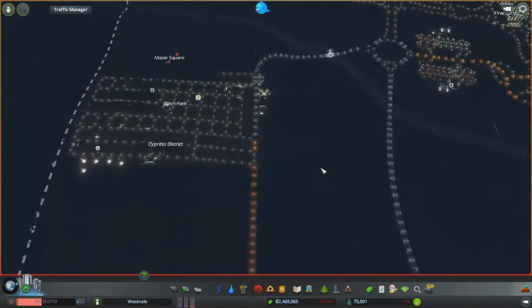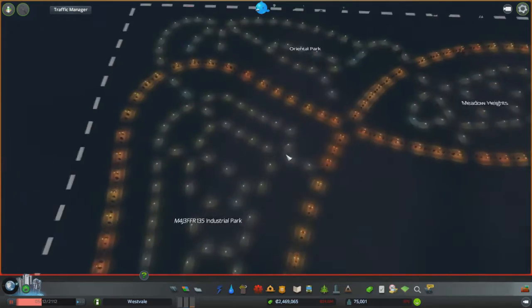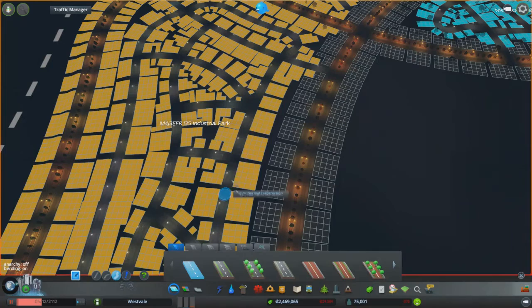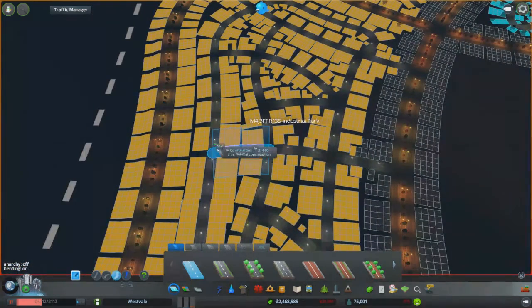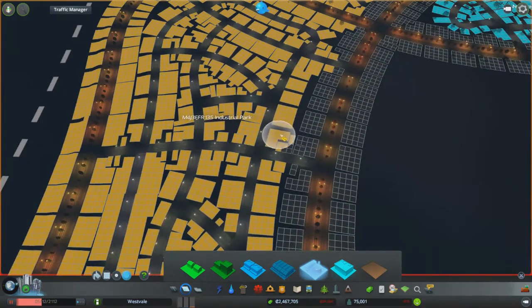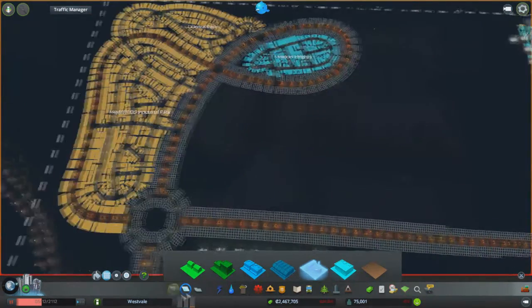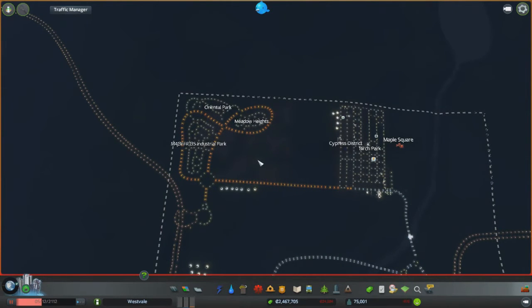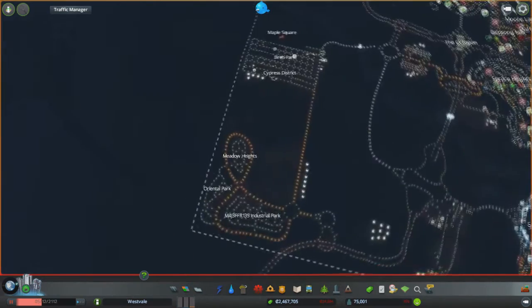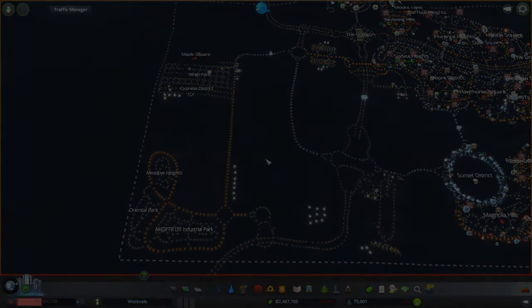And that begins what's going to become a brand new industrial area — we're going to have some more office space down here, some more factory space across this way as well, and yeah it's just going to look nice when it's finished. Last things I want to do is put in a joining road here, a joining road here, and a joining road here just to help with traffic flow. I'll put the bus lines in off camera and carry on building off camera. Until next time guys, thank you very much for watching — don't forget to subscribe and leave a like if you enjoyed the video.